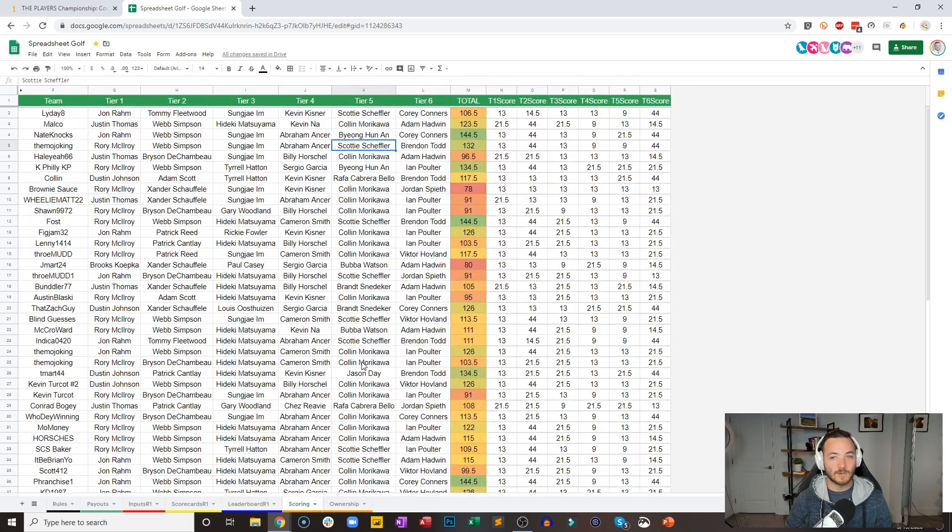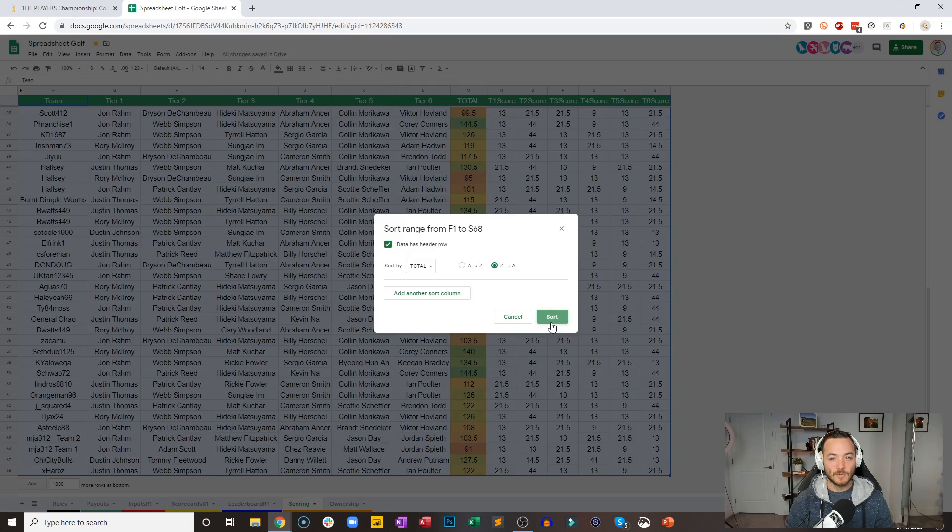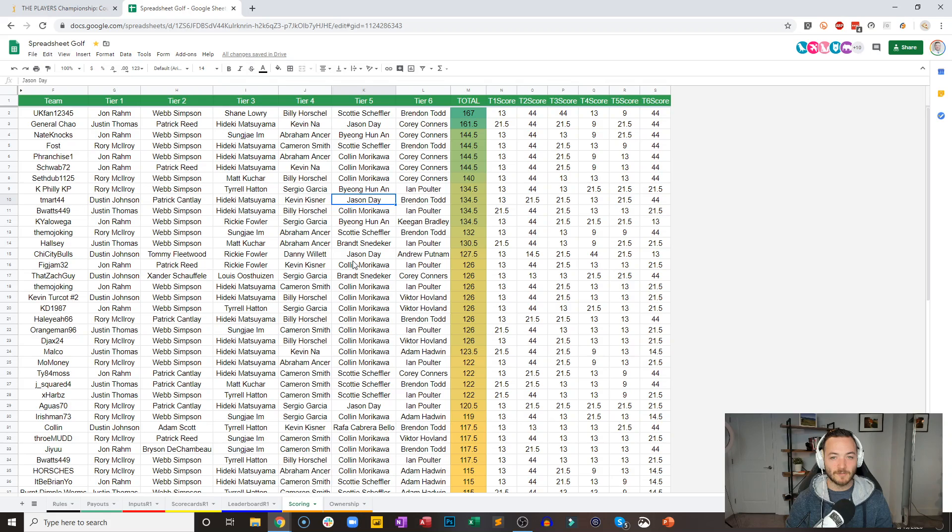I'll update the scoring every couple of holes — remember, technically speaking, if a hole has not been played yet, you are getting credit for a par. So these will change up until the very last minute. UK fan one two three four five is off to a very hot start and leads through two holes with 167 DraftKings points. It's a team of John Rahm, Webb Simpson, Shane Lowry, Billy Ho, Scotty Scheffler, and Brendan Todd. General Chow right behind with 161 points.